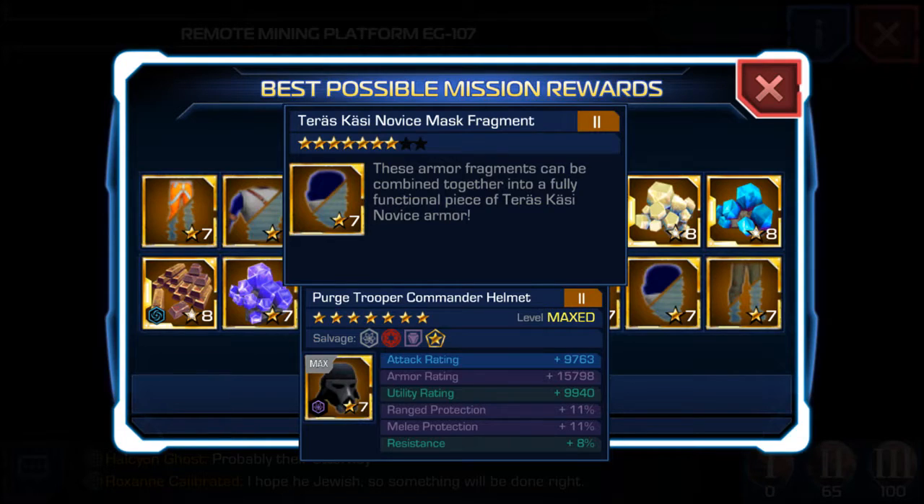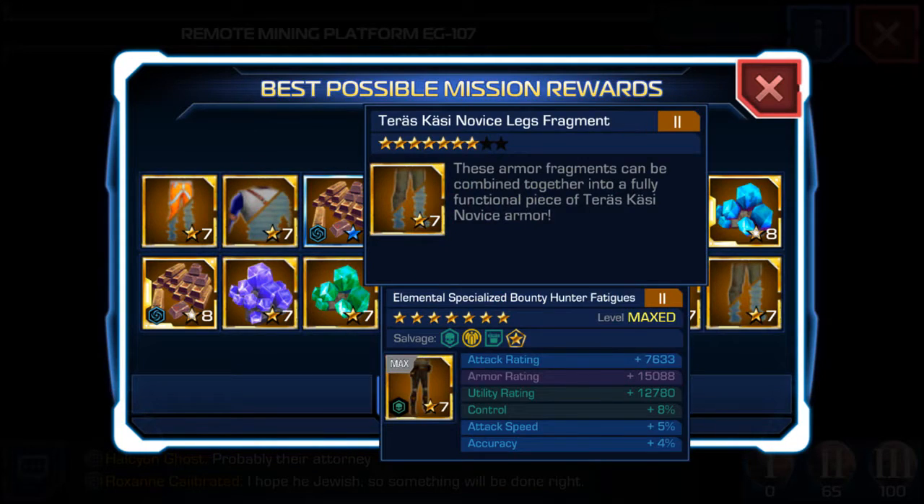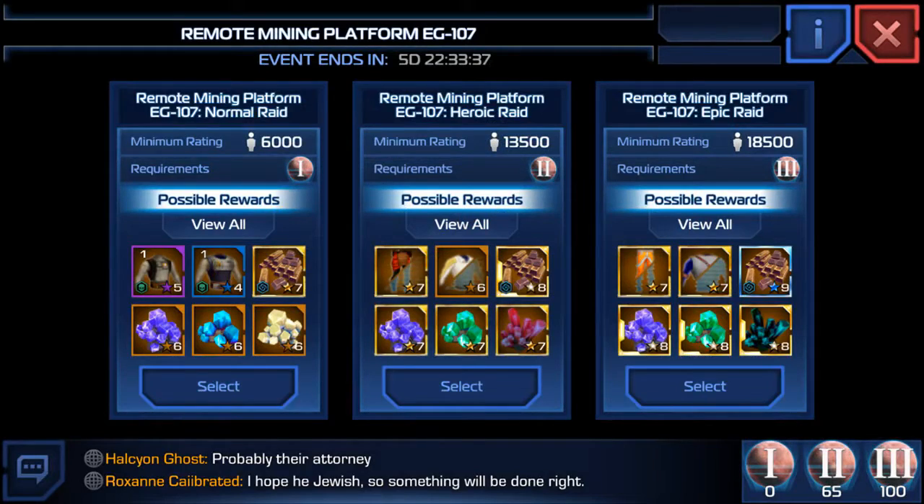There's also Teterra Kassi Novus Mass Fragment and Teterra Kassi Novus Back Fragment — I think that's what it is; it's my guess, I'm not sure. And Teterra Kassi Novus Leg Fragment. I'm pretty sure this is like a Jedi robe of some sort, which would look pretty cool, but I'm sad that we'll never get to it. So that's it for the possible reward missions on each of these. Let's move on to the Normal Raid Difficulty Map.